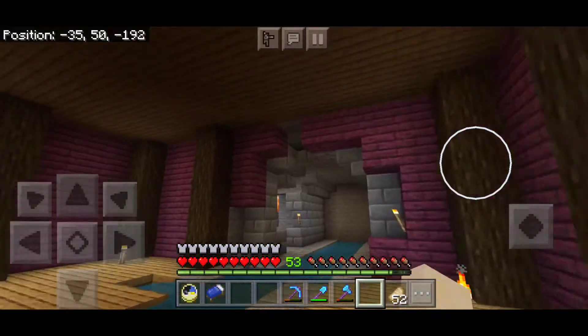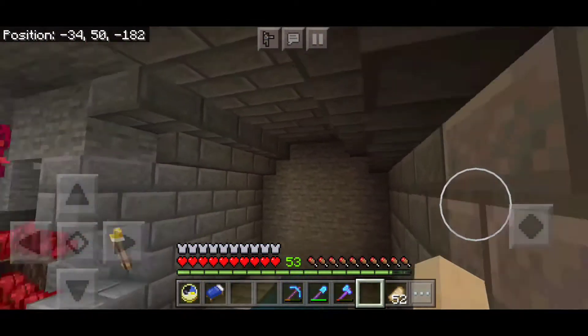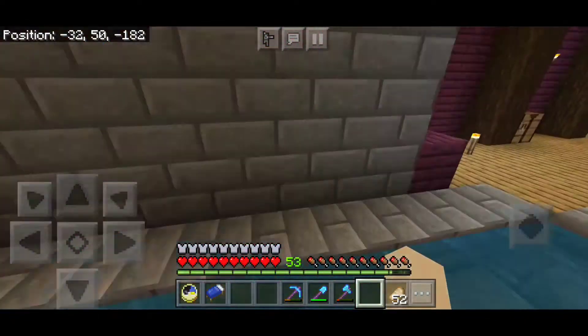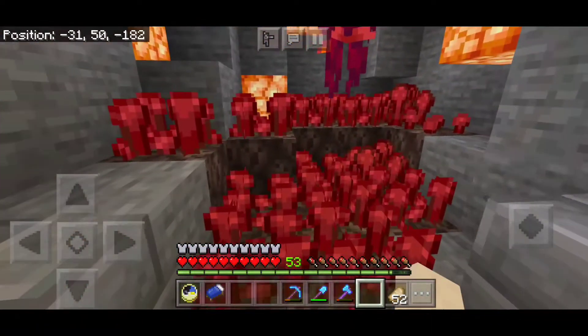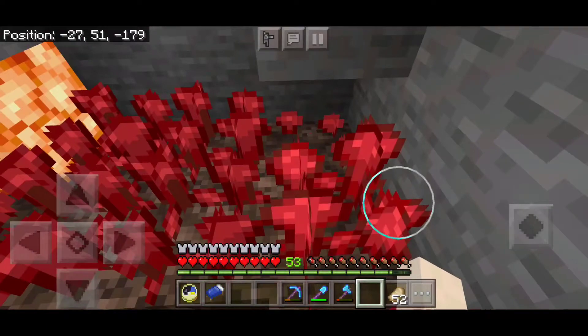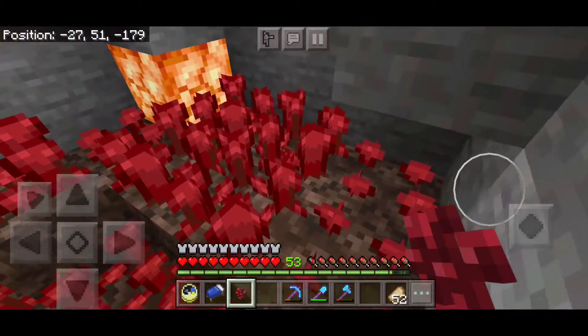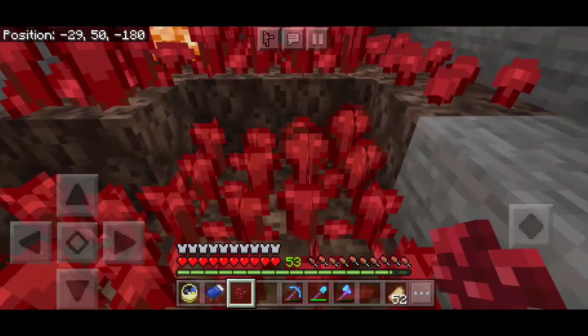There's a hole in the wall right here with some water. I want to make a sewer system, like Talos. I just thought it would be a cool idea. Right here I have a little nether wart farm. It's really hard for me to tell which nether warts are grown. I think this one's grown.